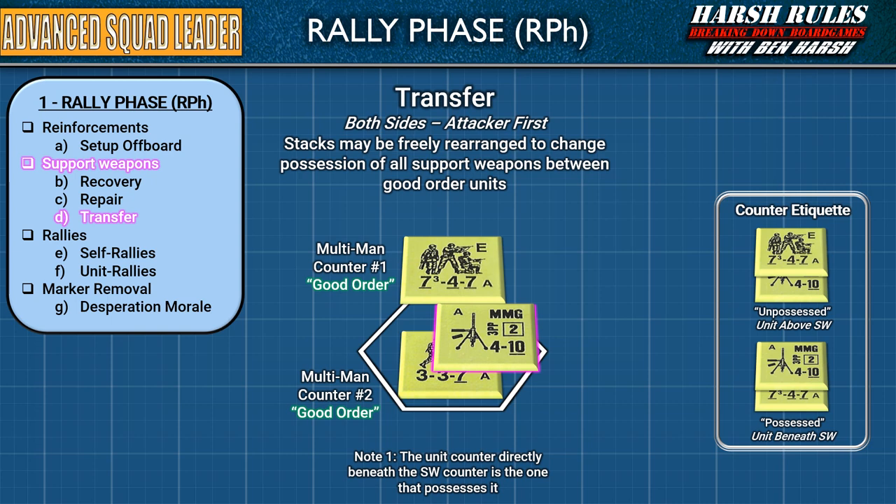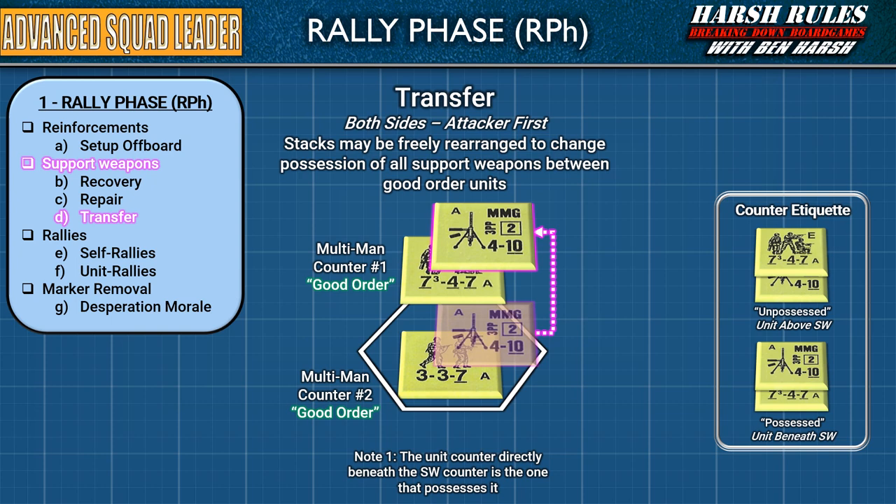The final step in the support weapons section is for transfers. In this step, both sides may transfer support weapons, but the attacker conducts all their transfers first. Good order units stacked in the same hex may freely transfer a support weapon amongst themselves. Be sure to follow the counter etiquette we discussed earlier to properly communicate the transfer. Remember, the unit counter below a support weapon's counter possesses it.